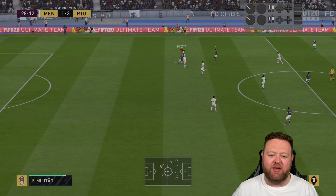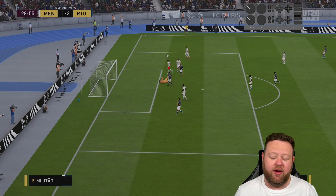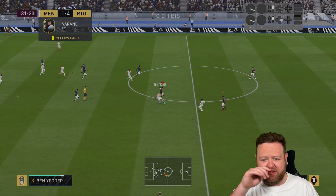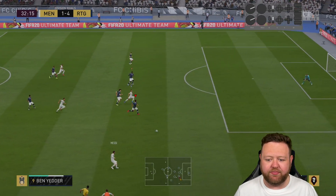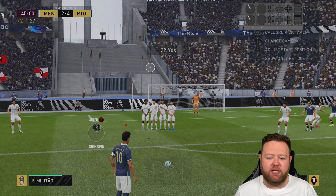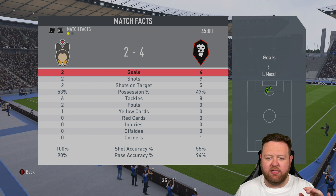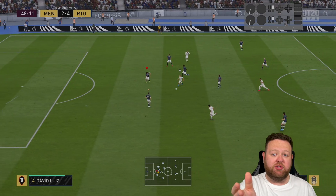We went 1-0 down in this rivals match to probably one of the most generic meta squads you've ever seen, but we kind of turned it around really quickly. We found ourselves 4-1 up after like 30 minutes of FIFA time — good turnaround. I was going to just quit at 1-0 but I'm glad I didn't. I wasn't really going for rivals points here, I just did want to play — one or two games with rivals is usually enough to get you out of the mood of playing.